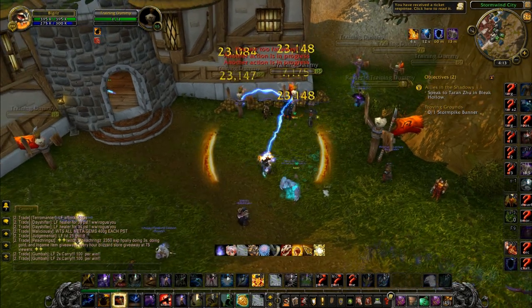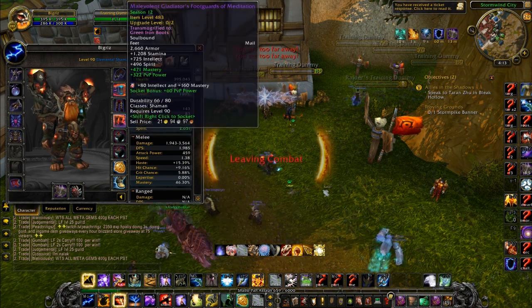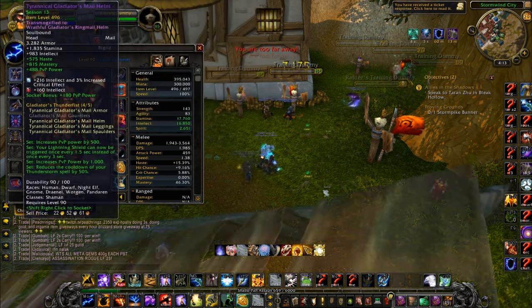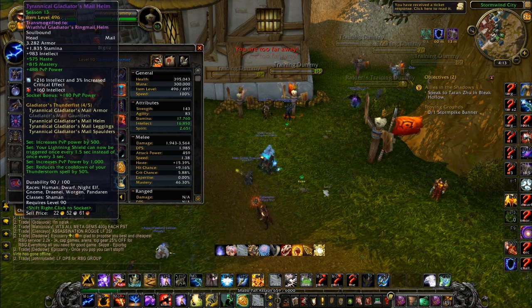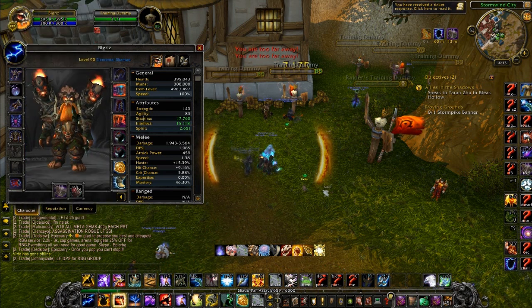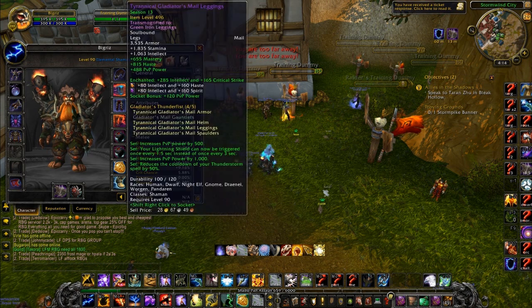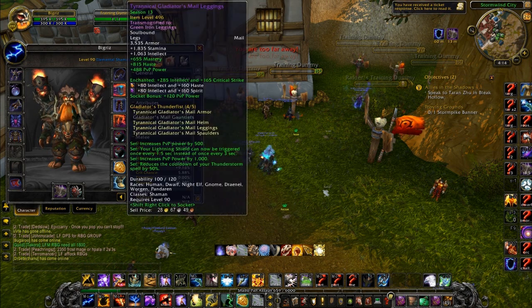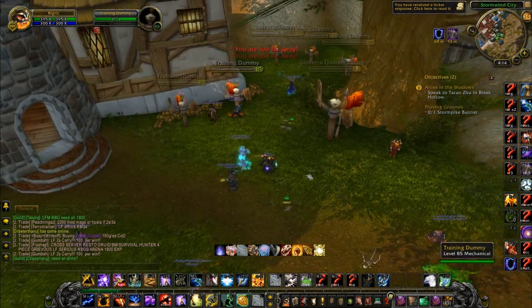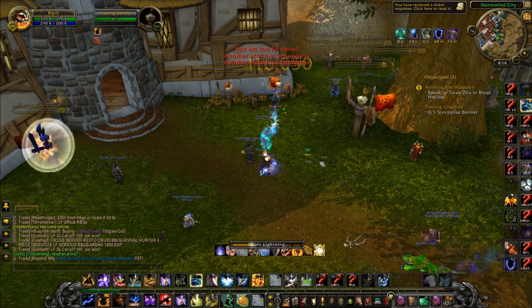Chain Lightning and Lightning Bolt are your fillers. For gems: ignore my old malevolent pieces — for red sockets throw in 160 Intellect. The meta gem is 216 Intellect with 3% critical effect, which is great. Yellow sockets get Intellect/Haste gems, blue sockets get Intellect/Spirit. Enchants are Intellect and Critical Strike, and Jade Spirit, of course. Thanks for watching — hope you continue to play Ele Shaman in patch 5.4!